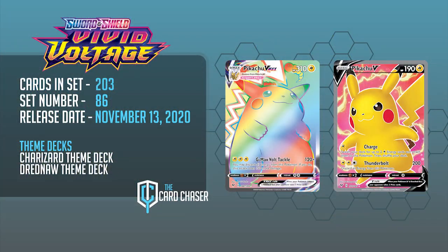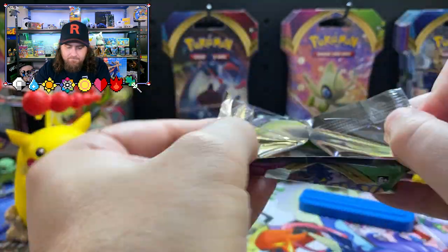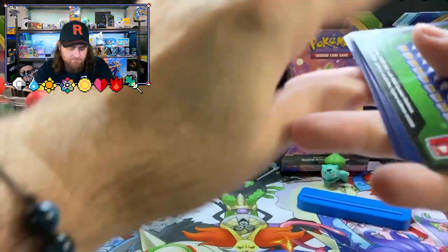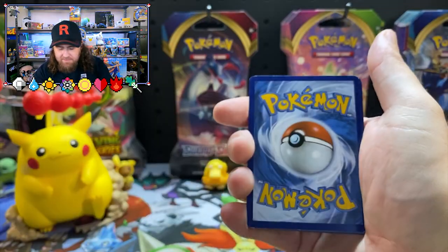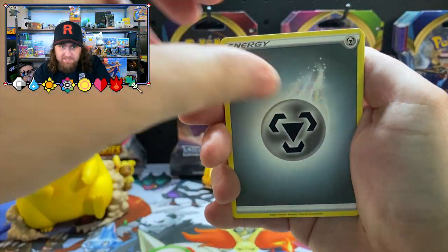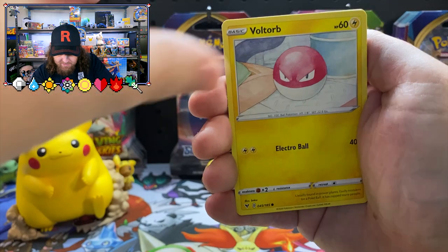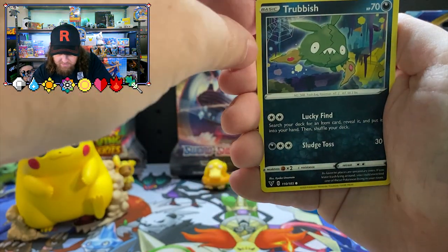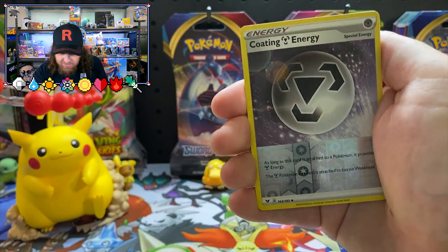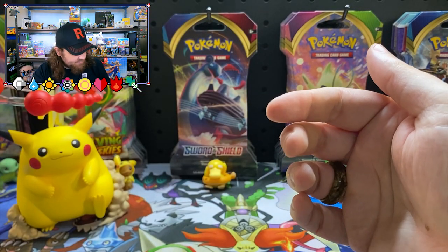Alright, so we're going to open up 10 booster packs of Vivid Voltage in search for that beautiful Rainbow Pikachu. We've got Stone Energy, Inkay, Voltorb, Rockruff having a scratch, the Rubbish Pokemon, Coating Energy, reverse, and what have we got for the last card? Exploud. Nothing too amazing there, but still early days. Let's see what Celebi has for us.